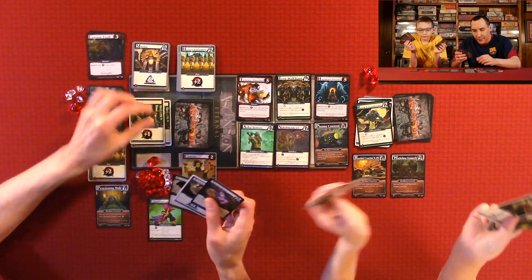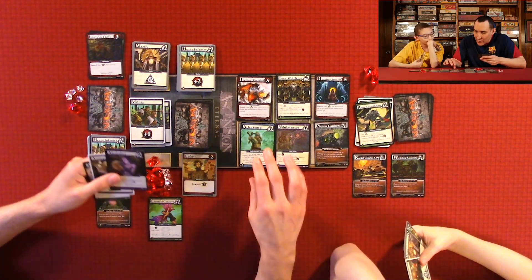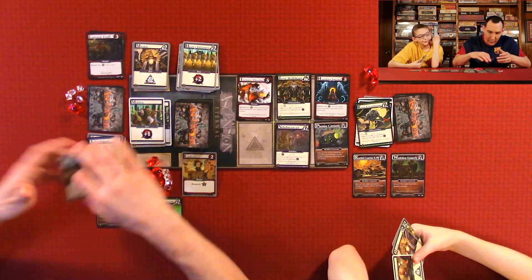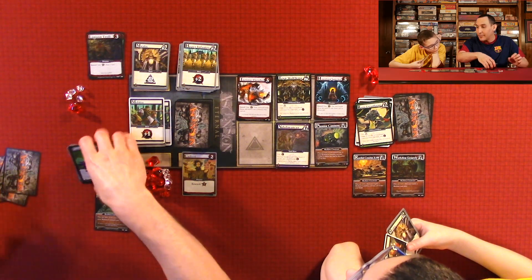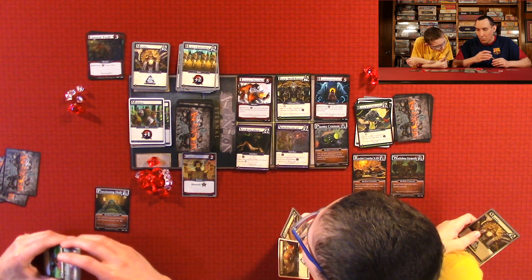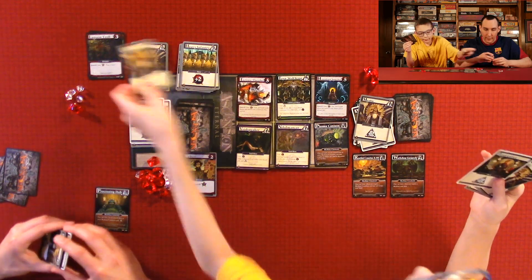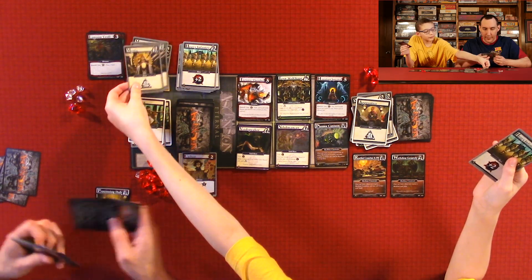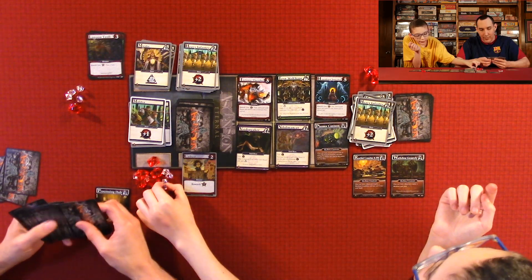I'll banish this one so I get an extra one, giving me five buying power. I really like this card so I'm getting that one, and I'm getting this one. I'm going to use a Mystic and one of these to get a Mystic, and a Mystic and Apprentice to get another Mystic. I'm going to use my Heavy Infantry to attack this one. End of my turn — he's determined to get that Plasma Cannon.